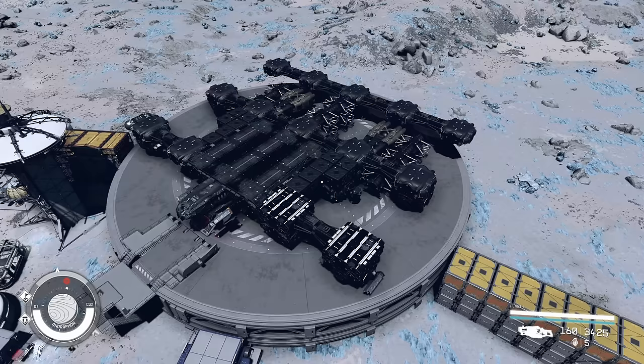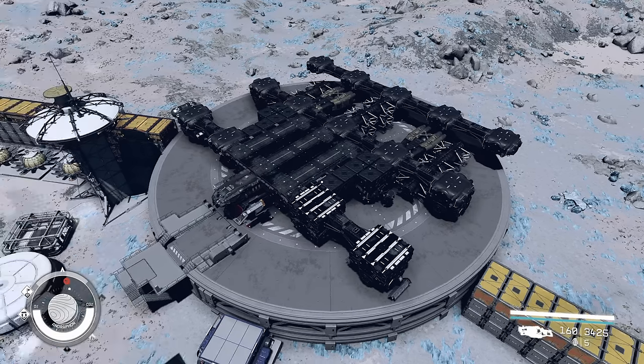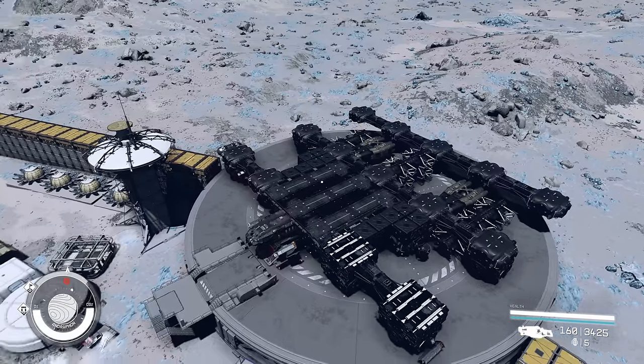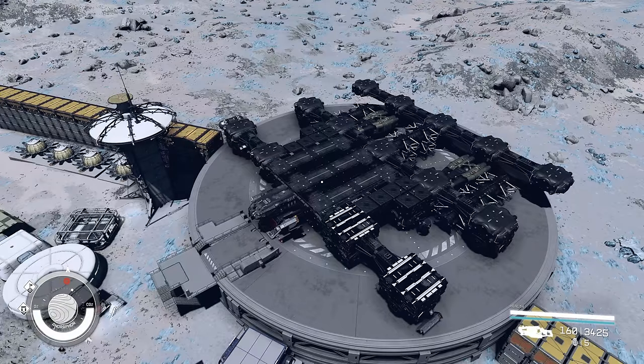Welcome back. As you can see, my ship rig is back, or hab rig, whatever you want to call it. The jig that I use to showcase habs the best way I can, with one difference from before: I have a giant 3x3 slab right in the middle. That is because I'm going to test the objects and showcase them at some point, but right now I wanted to show you a little bit of something we found.